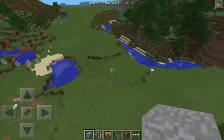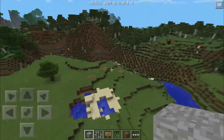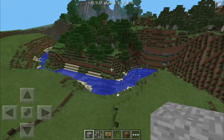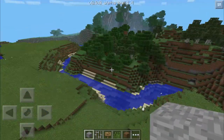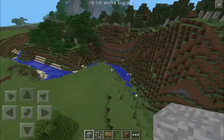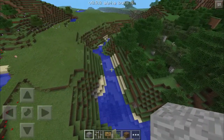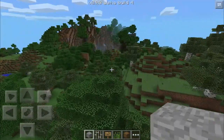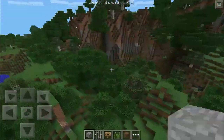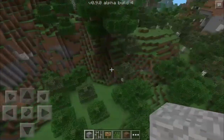So for example, here we spawned in this nice little area. You can see this river going through way over there, and a river like that wouldn't have been reasonable in 0.8.0 because the world size was like 256 by 256. That river alone would basically be the entire world of Pocket Edition. They had to wait for infinite worlds to add features like that.